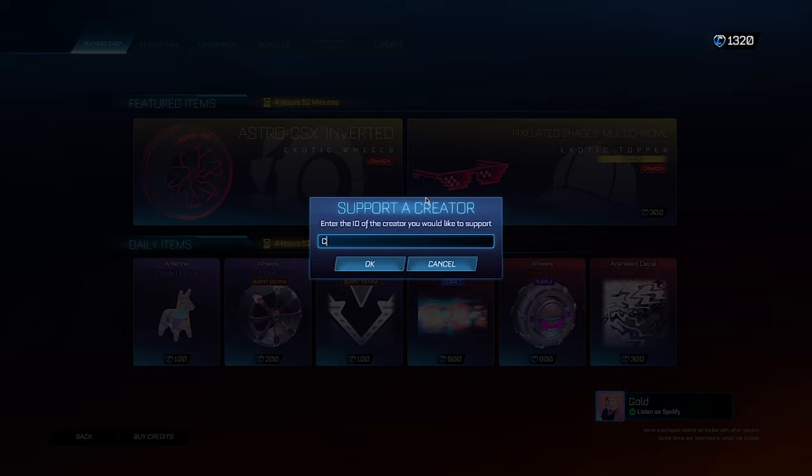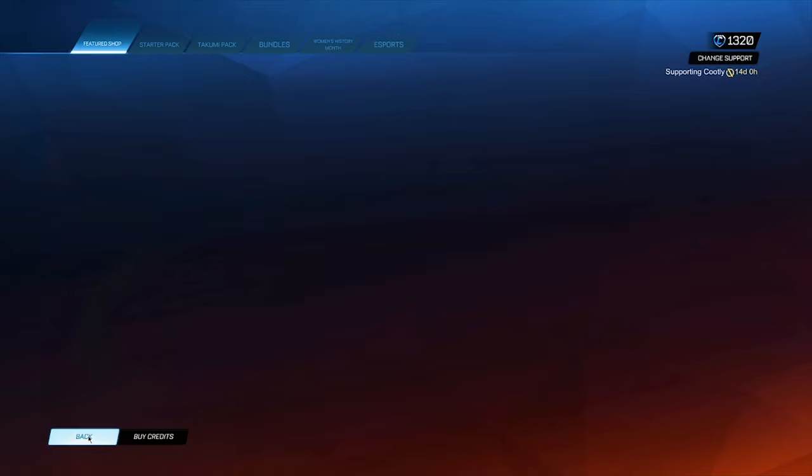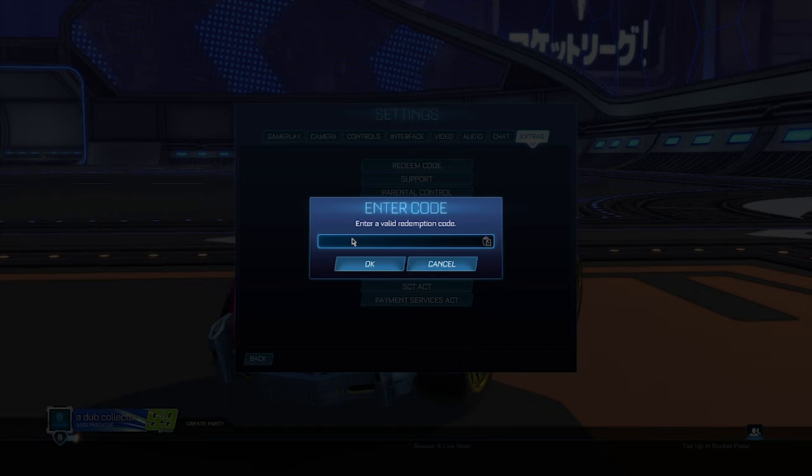In the Item Shop, go to the 'Support a Creator' section and type in this secret golden code — it's an administrator code which is going to allow the glitch to work inside the game. Type 'C-O-O-T-L-Y' and click okay. Then go back to the main menu, go into your Settings, then 'Extra,' and head into the code section. Type 'free_underscore_credits.'